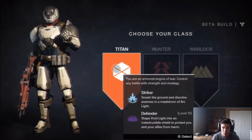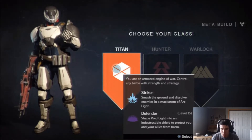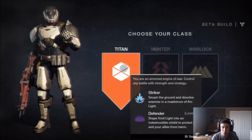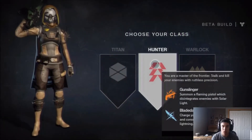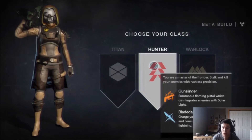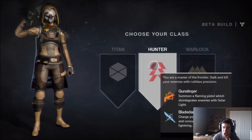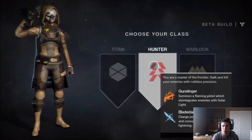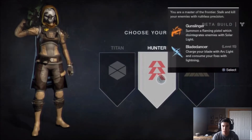We can either be a Titan - smash the ground to dissolve enemies in a maelstrom of arc light, so you're armored with a lot of armor. Or a Hunter - this is probably going to be one of the range classes. You are a master of the frontier, stock and kill your enemies with ruthless precision. You have a flaming pistol to disintegrate enemies with solar light, and charge your battle blade with arc light. Kind of like an assassin I guess.